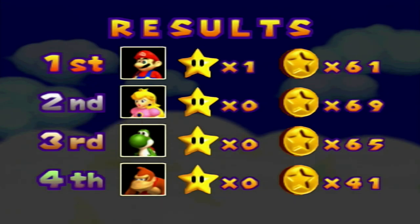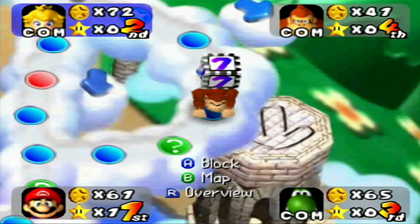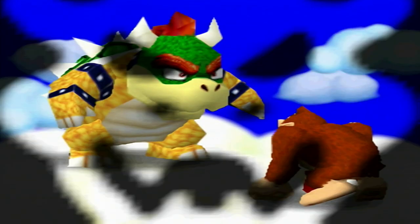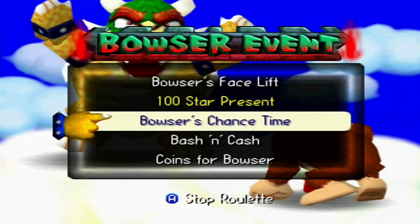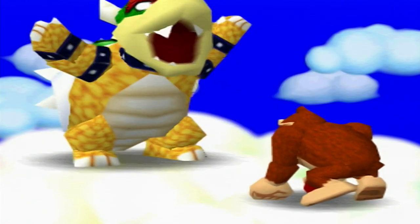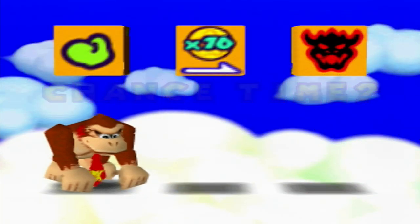All of us win coins. Peach has 69 but she passed Boo so she's not gonna steal a star from me. Yoshi's going the other way, so thankfully he's not gonna get to Boo in time. You do have the option of turning off Boo and Koopa Troopa if you want — those two items appear in the Mushroom Village shop where you can buy them; I think they're 100, 200, or 300 each.